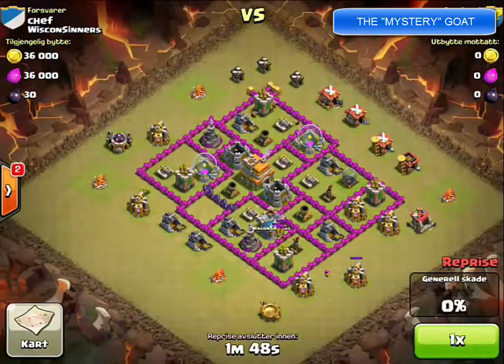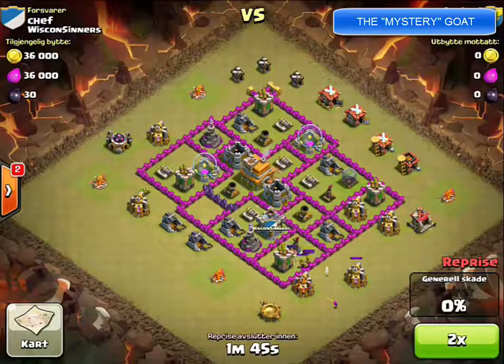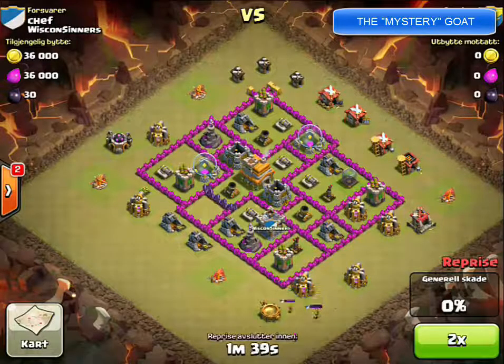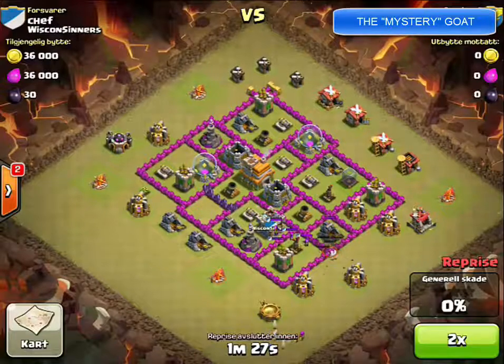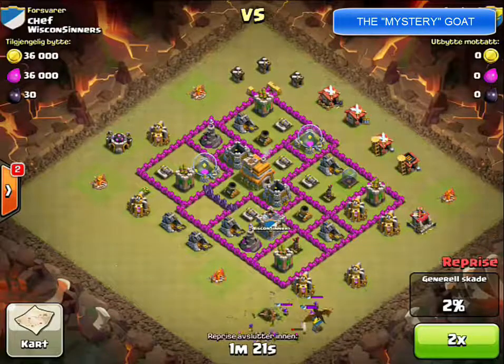Issue number one: notice how he's using an archer to trigger the clan castle. Usually you want to use something that can take a lot of shots, so that it can sit there for a while and allow the clan castle to fully empty. He only gets part of it, so he's going to have to go back in a minute. Second problem, he doesn't drag the troops far enough away from the walls and defenses, so he's getting shot by the archer tower while killing the clan castle troops with archers — losing archers he didn't need to.